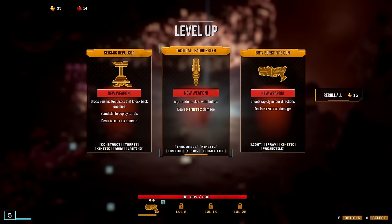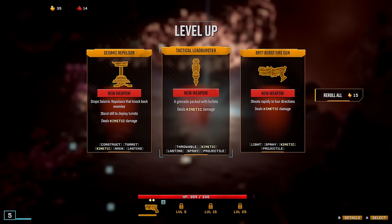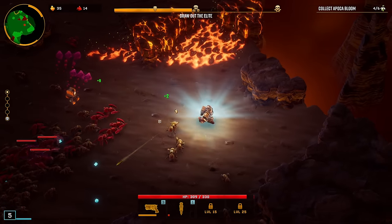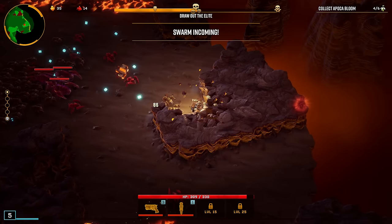I think Thunderhead first would be ideal, but we do have two right here — the Burst Fire and the Lead Burster, both of which can do piercing. So let's do the Lead Burster. The Lead Bursters are the best Bursters! Big swarm detected — Buggerman, get ready.